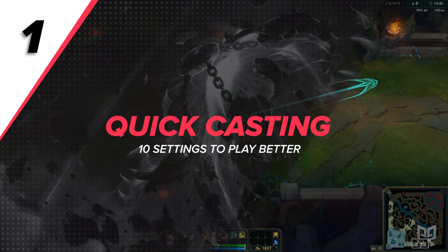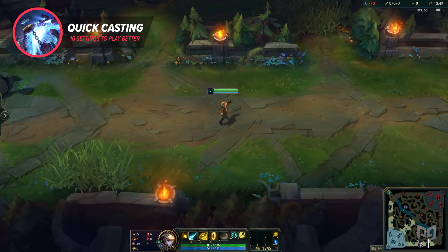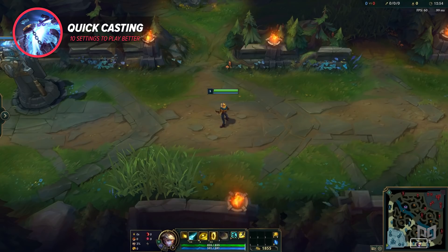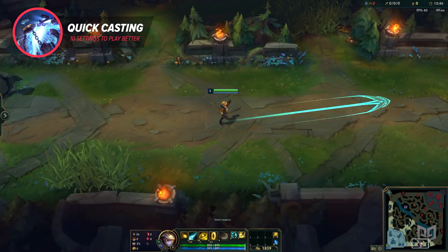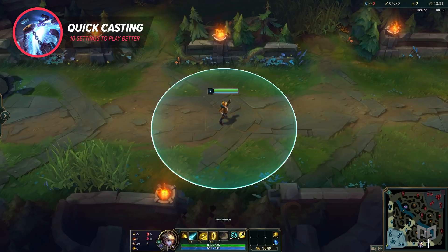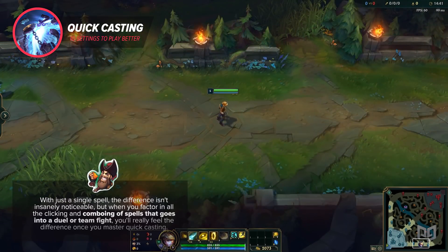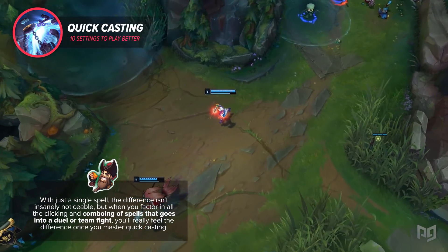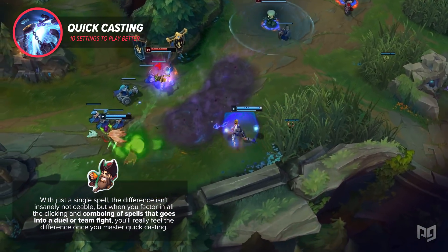We'll start things off with Quick Casting. Without Quick Casting, when you go to cast a spell, most of them have a range indicator that pops up after you press the hotkey. For skill shots, you left-click in the direction you want to fire, while for targeted abilities, you must left-click the target. With Quick Casting, the process is much faster, eliminating the left-click portion of the spell cast. With just a single spell, the difference is insanely noticeable.